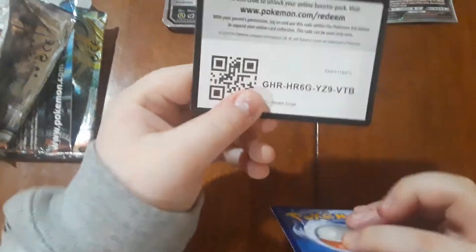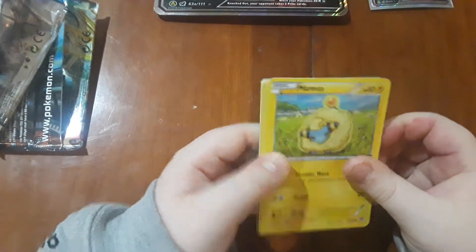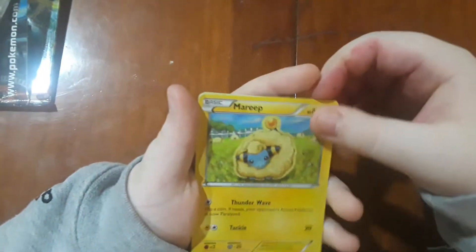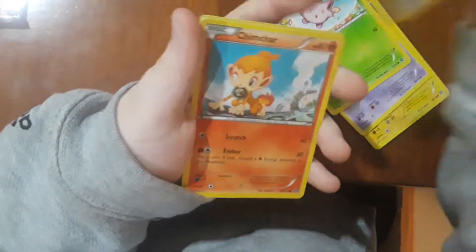Another white code. In these two videos the white codes haven't been doing us much good, so we're probably not gonna get anything great — but let's not bring our hopes down, let's keep dreaming. Cards are: Mareep, Litwick, another Hoppip, another Meowth.